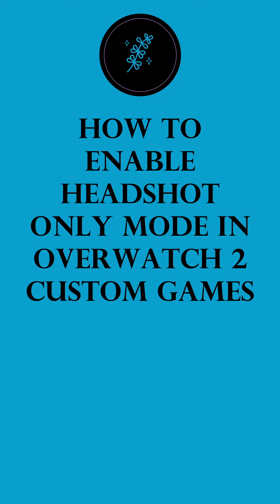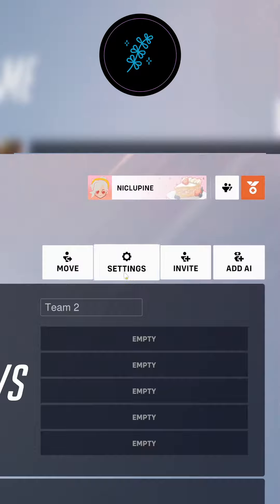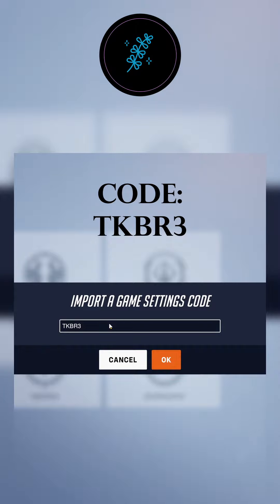Hello, today I want to show you how to enable headshot only mode in an Overwatch custom game. To start out, I've got to just create a custom game and I'm going to be using the aerial training range created by GIA command, and that code is TKBR3.